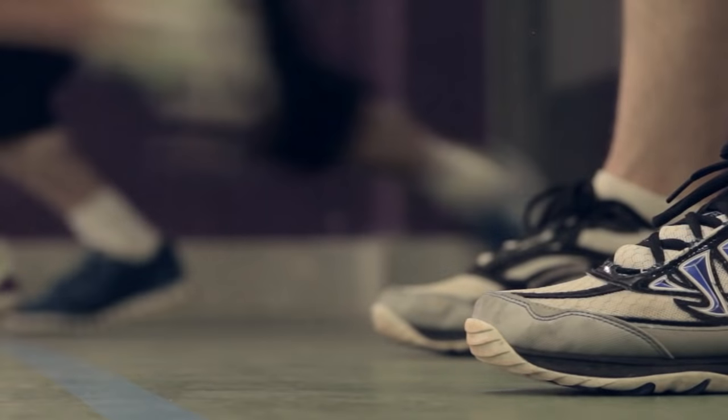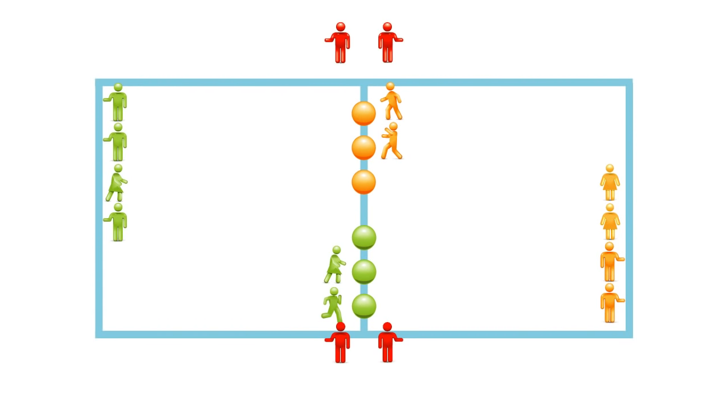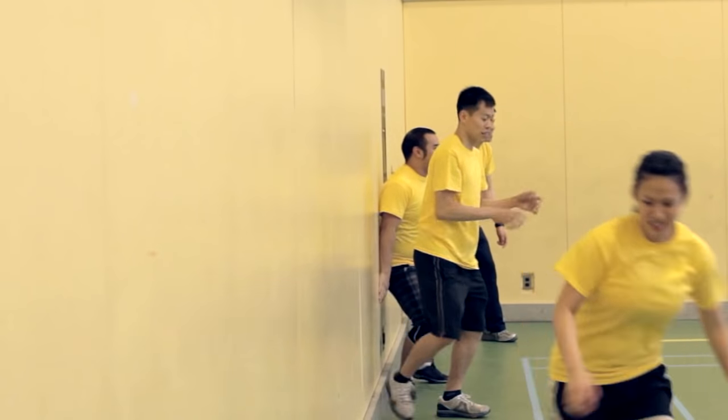The game begins when the refs give the call of: three, two, one, dodgeball! You are only eligible to grab the balls on the right hand side of the court. You cannot grab the other team's balls off the opening rush. Note that these balls cannot be played until they have touched the back wall.